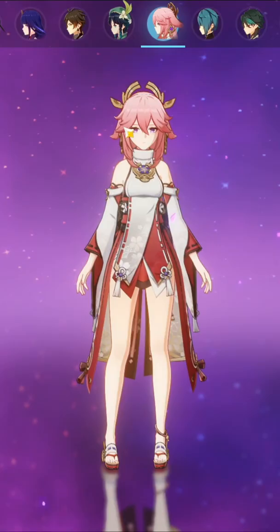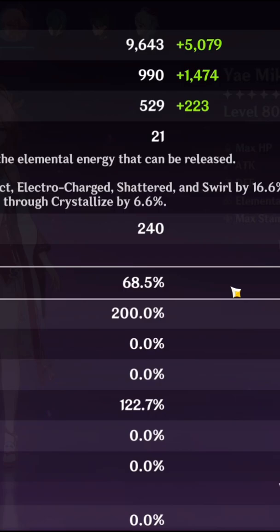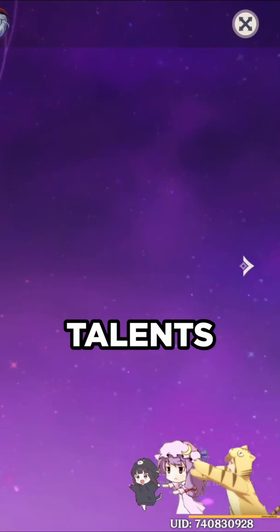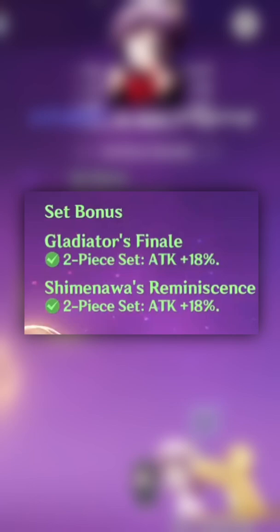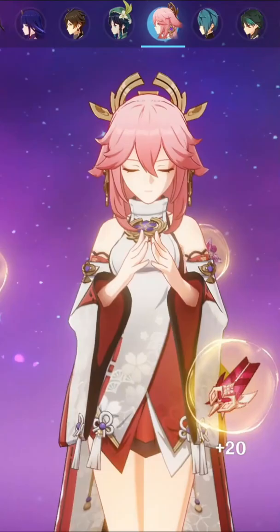Looks like we have another Europe EU Yoimiya build, which I think is really, really good. Pretty good 2400 attack, level 80, 200 crit damage, 68.5 crit rate, 198 on your talents, C0 weapon at R1 level 90 Skyward Atlas. Two piece Gladiator's and two piece Shimenawa's for 36% increase in attack.